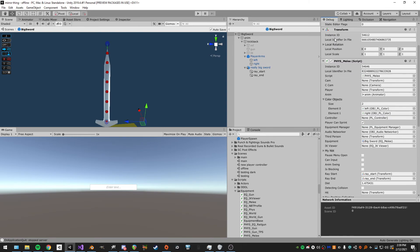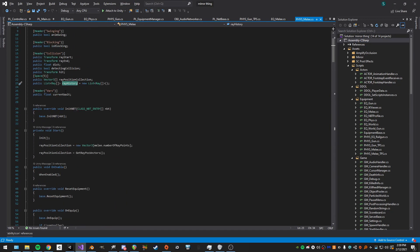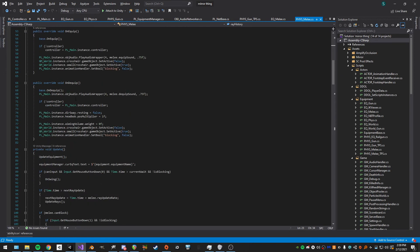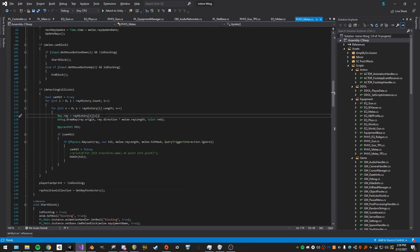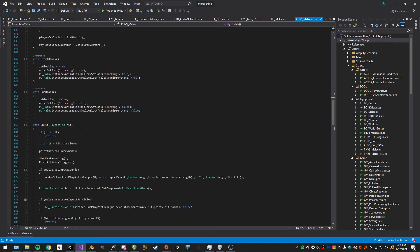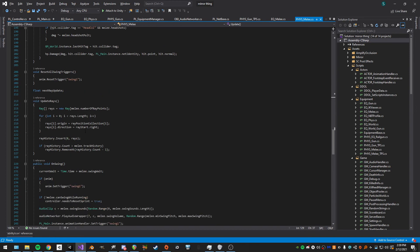Think of the ray history as a full swing record: for each ray in the sword we create one entry, and the next iteration creates another, keeping track of all positions. We go through all of these, set a new one, draw a ray for debugging, and if we haven't hit anything yet and we do hit something, we call OnHit. In OnHit we play audio, stop the swing, and stop collision detection. This also updates the ray gizmos.